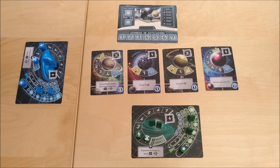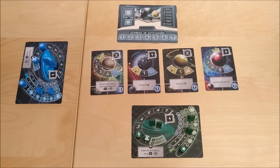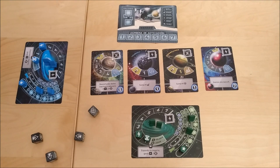This is what Tiny Epic Galaxies looks like. In this game you're going to try to be the player with the most points at the end of the game. The main way to score points is by conquering planets. The game is basically a dice rolling game, so during your turn you're going to roll the dice — you're able to roll them twice — and then you're going to activate those dice.